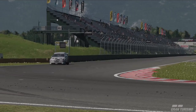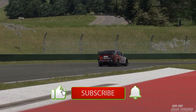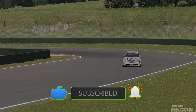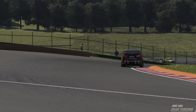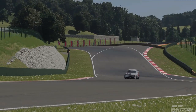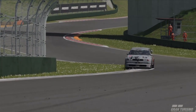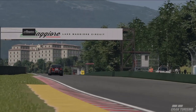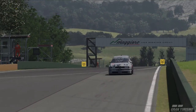Hello everyone and welcome to this week's Daily Race B here at Lago Majure the West course. We are in the GT4 cars — the meta car is the Alfa Romeo 155, but you can also use a WRX. Pretty much those two cars are the go-to cars at the moment until PD sort out the other cars to make them contenders. Let's get straight into the guide.